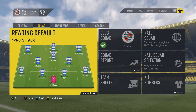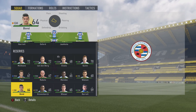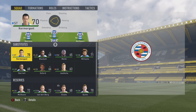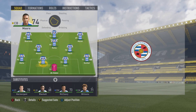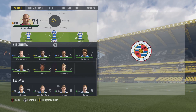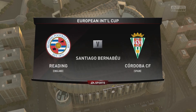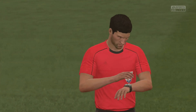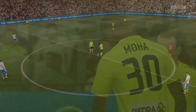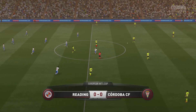Hey guys, what's up? We're back with the latest episode of this RTG Reading Career Mode. We're just halfway through pre-season in Spain, looking at the lineup for the next game. We're going to play our slightly more first team squad because we played the reserves in the last game, got a win, and got a draw in the first game with our first team squad. We'll play the first team with a couple of changes, with Graben up top, heading straight into the third game.